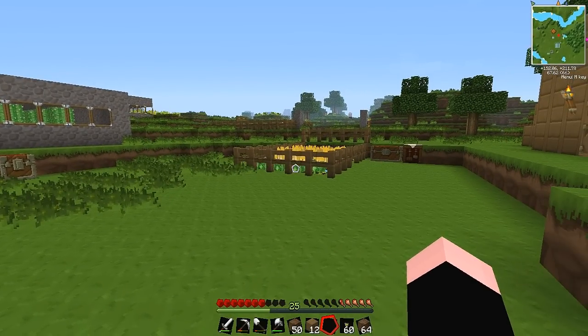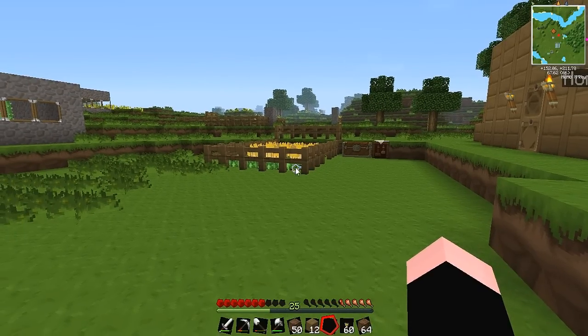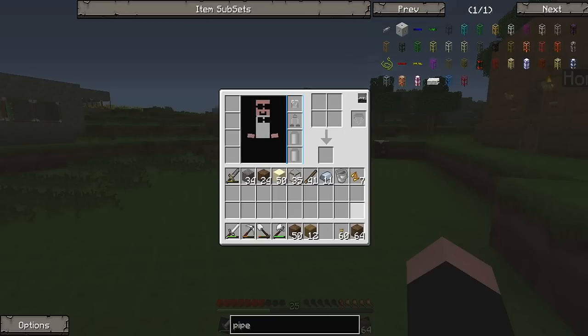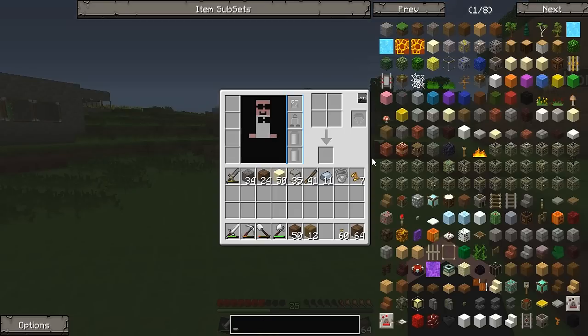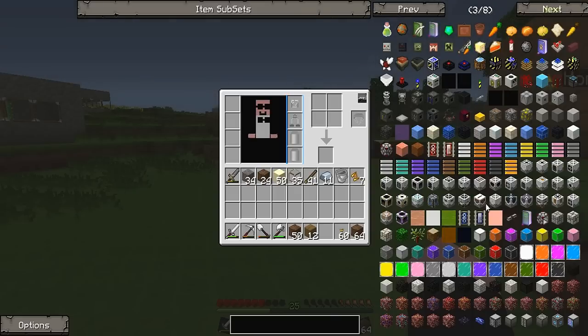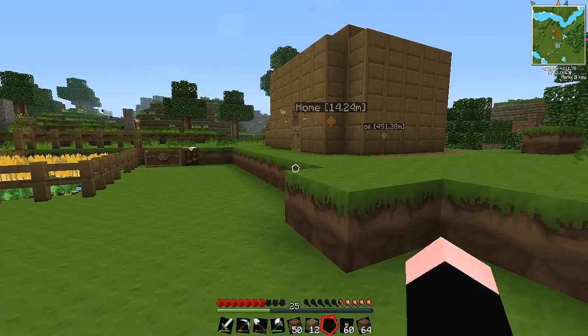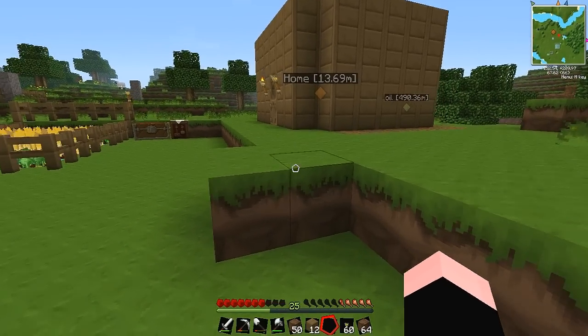If you don't know what Minecraft Techit is, it's basically just like normal Minecraft but with a lot of mods installed — seriously a hell lot of mods from different modders. As you can see, there are eight pages of different items, including electricity mods and the Galactic Craft mod where you can get to the moon, and lots of other fun stuff.